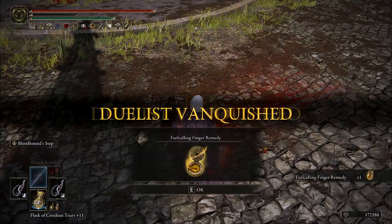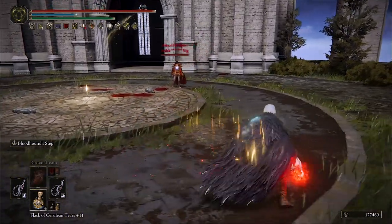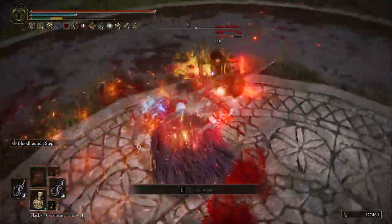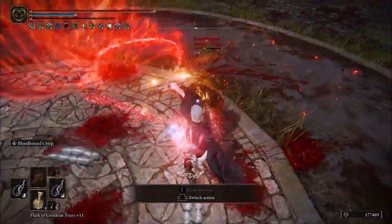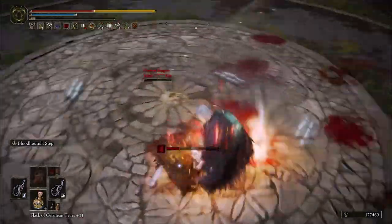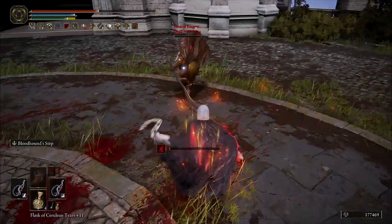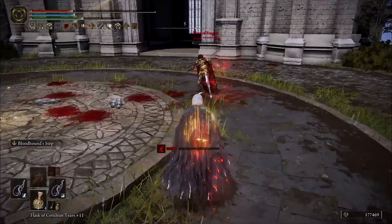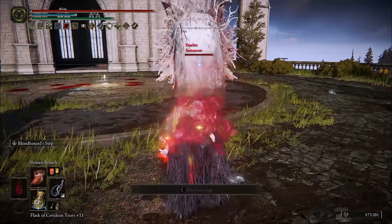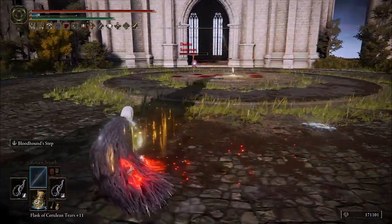With low poise we are going to want high vigor so we don't get one shot if staggered, and we'll need a relatively high endurance stat investment for the light equip load in order to light roll. This is actually very useful anyway because power stancing whips leans into quite an aggressive play style, so the more stamina we have to keep those combos coming the better. We can still achieve massive damage without needing big offensive stat investments because we are focusing on sources of damage that scale based on a percentage of the target's maximum health — bleed procs, frostbite procs, and the scarlet rot DoT.